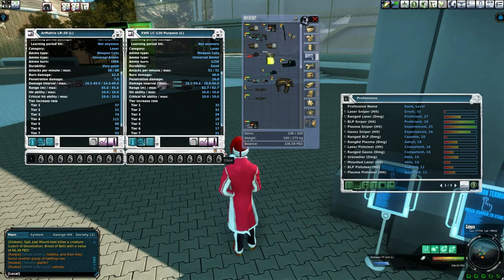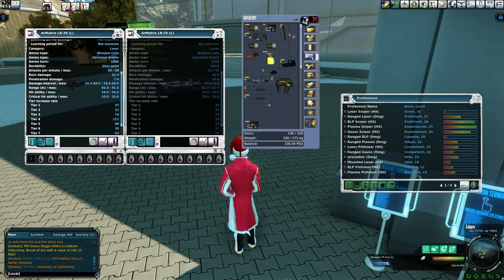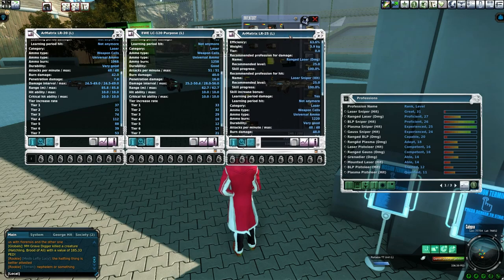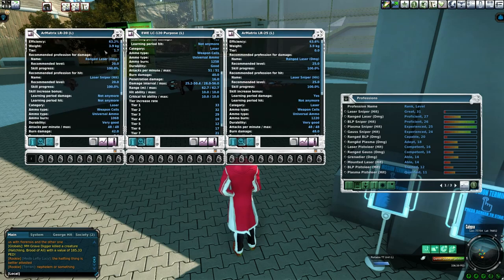The farther the range, the more time there is between your first shot on a mob and that animal getting to the point where it can hit you. So the more damage you can do before that mob reaches you means less decay and less health damage that you're going to take. Just keep that in mind. If you look at another gun, here we've got an LR-25 — this would be the next level of gun I'd want to use. The efficiency is 63.6, slightly more efficient than the LR-20, and a lot better than the LC-120.